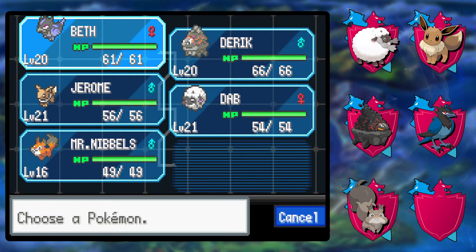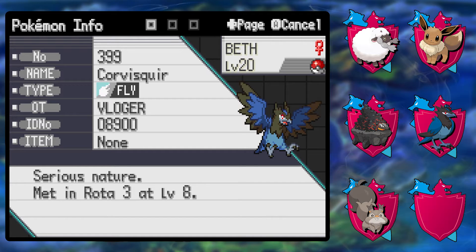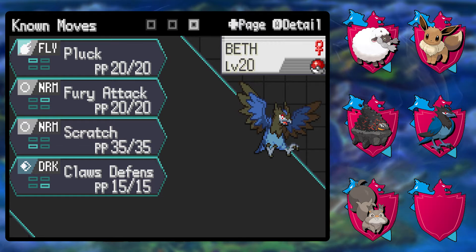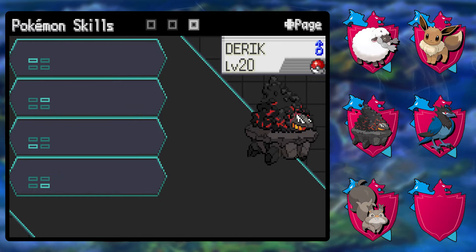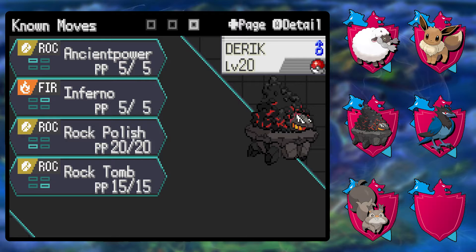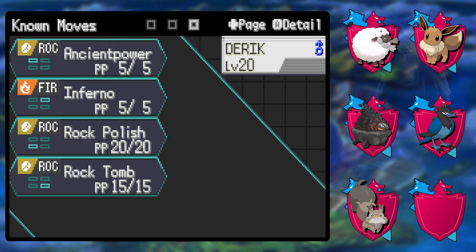I looked up the levels for sword and shield as far as the first gym goes — it's going up to level 20. We have a flying type and a fire type, though the fire type is kind of problematic. We have Bath the Corviknight with pluck, fury attack, scratch, and hone claws. We have Derek the Carkol with ancient power and inferno, which is the only fire type move it has but it's only got 50 accuracy, so realistically it doesn't have a fire type move.